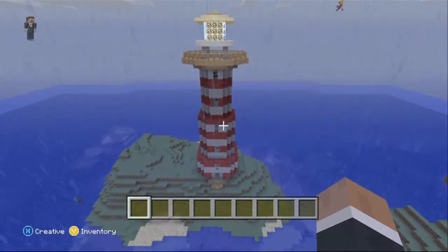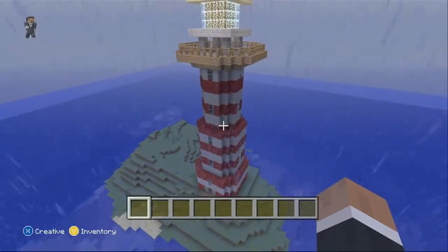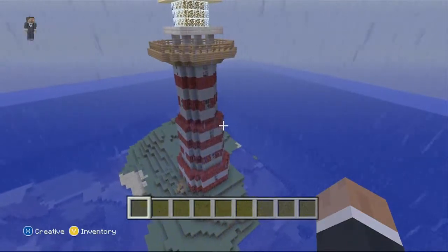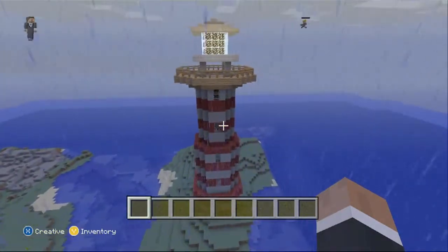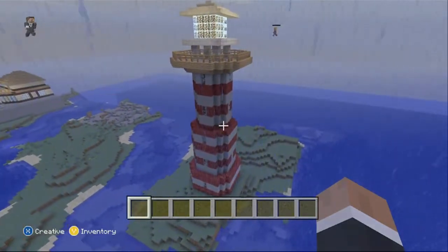Welcome back YouTube to episode 3 of Create Modes. Today we're going to be doing a double bill. This is the Lighthouse and we're also going to be talking about the bridge, one of my first designs, which I did in Create Mode just to test it out a bit.